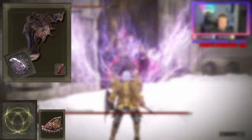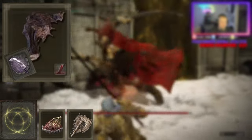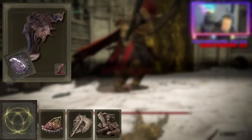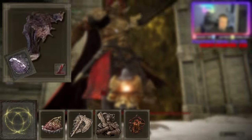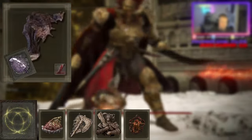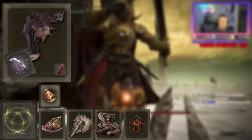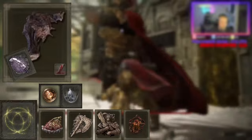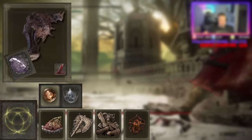For the talismans, we'll be using the Shard of Alexander to boost the power of the Crag Blade — you could swap this out if you'd prefer something else, but keep the rest for sure. The next one is the Axe Talisman to boost charged attacks. Then we have the Two-Handed Sword Talisman to enhance attacks with two-handed weapons. And lastly, the Lord of Blood's Exultation to further increase damage when blood is in the vicinity. For my physick flask, I've equipped the Crimson Bubbletear, which will give me health back when my health reaches near death, and the Stonebarb Cracked Tear, which enhances stance breaking to knock Radahn out.